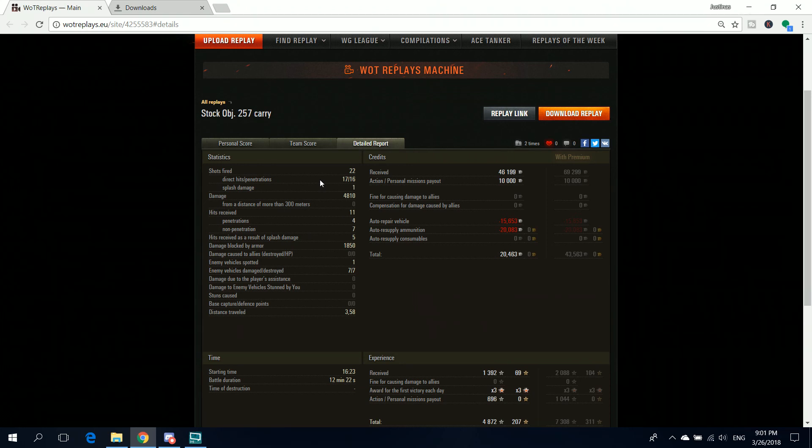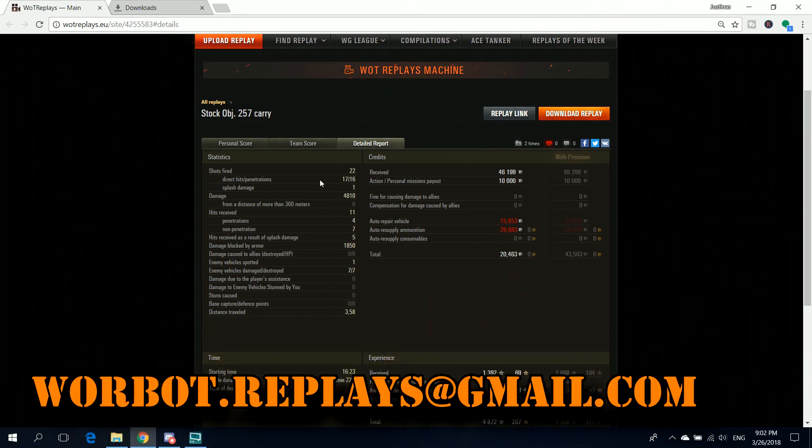He got about 300 more experience than the second guy on our team — the Emil 2, who bravely supported us — and did about 1000 more damage than anyone else. He fired 22 shots, hit 17, and 16 of those 17 did damage. He made 20,500 credits profit without a premium account and would have gotten 43,500 with premium. I hope you liked this replay — please subscribe if you want to see more awesome replays, smash that like button, and if you've got something to say I'll read it in the comments. You can also send your own replays to warbot.replays@gmail.com. Thanks for watching and see you in the next one!